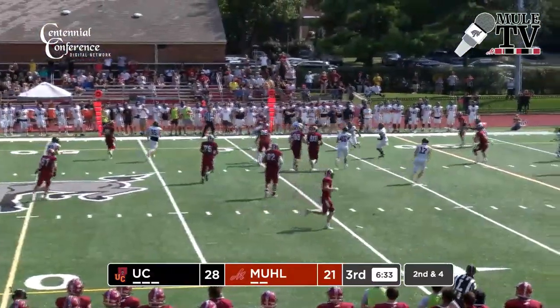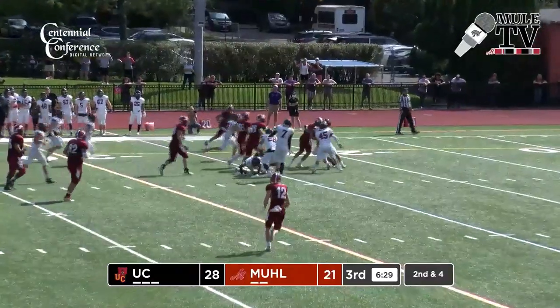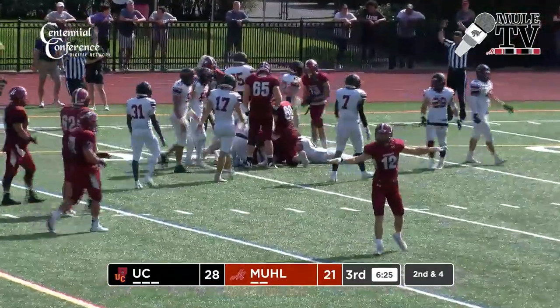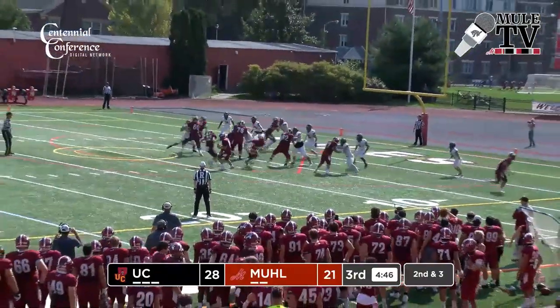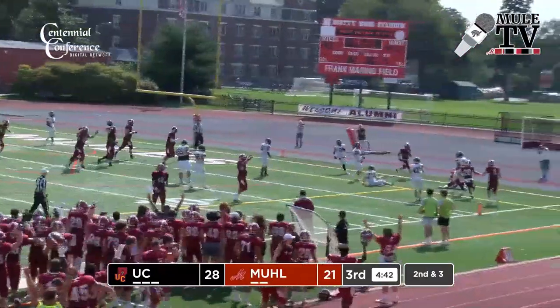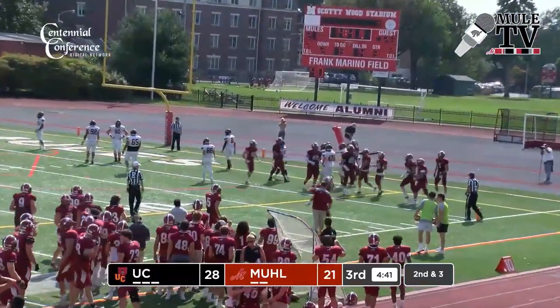Natkowski, play action fake, rolls to his left, flips it — has a receiver open, that is complete. Murphy has it, Murphy still on his feet, dragging tacklers inside the 20. Down and three, ball marked at the four. Braider in the backfield with Natkowski — Natkowski back to throw, spins, across the middle, that is complete for a Muhlenberg touchdown. Zach Deldin on the reception.